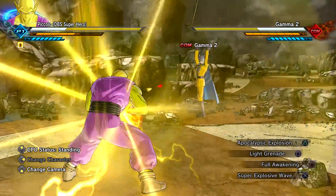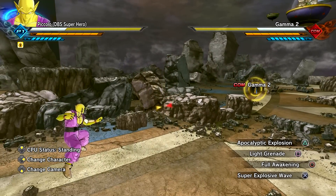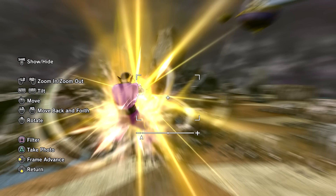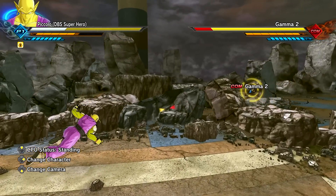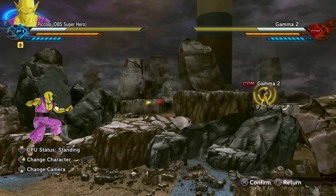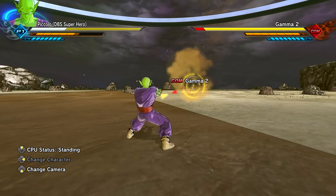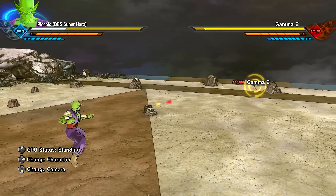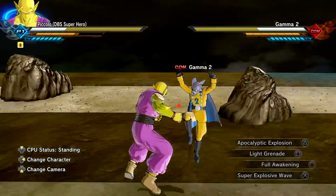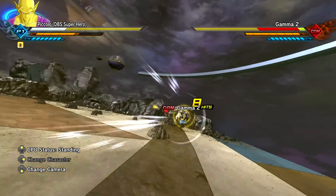The aura changed as well — we have the golden aura because it's from the character. But if we use this ultimate in our base form it will be a purple aura — attention to detail right there, I appreciate that. As for the final move, Apocalyptic Explosion — the original name was Apocalyptic Burst, right?